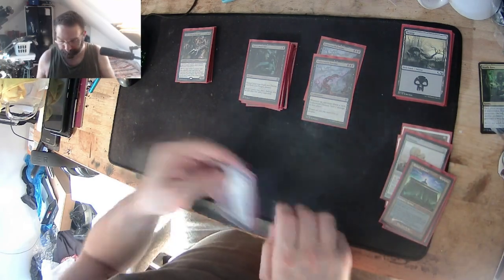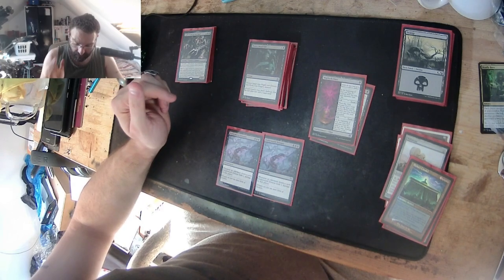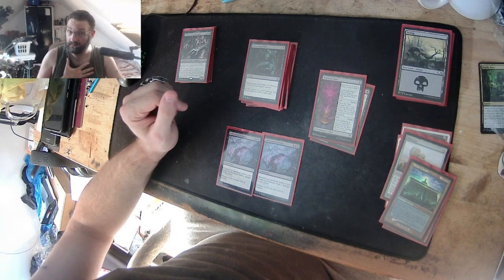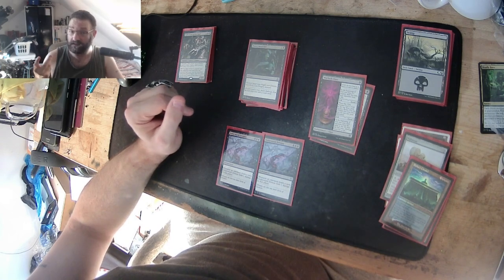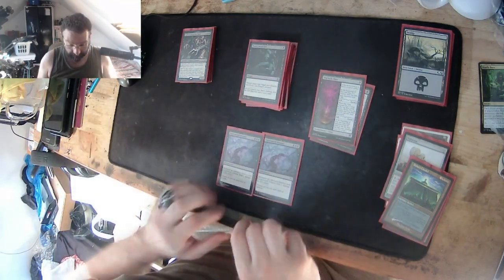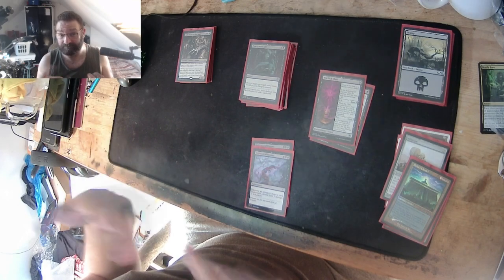Underworld Dreams is a lovely enchantment that got reprinted. Whenever an opponent draws a card, Underworld Dreams deals one damage to that player — not to me. So with my Howling Mines, I can keep drawing three cards and take no damage, but when my opponent draws a card, they take damage. If I have both Underworld Dreams on the field it stacks, so they draw three cards and take six damage.